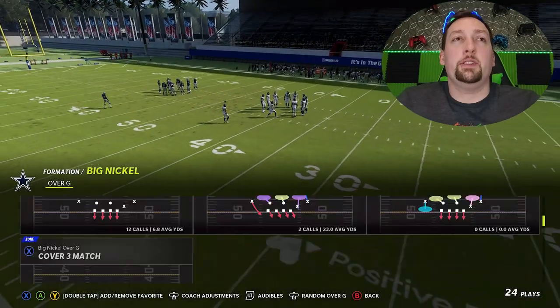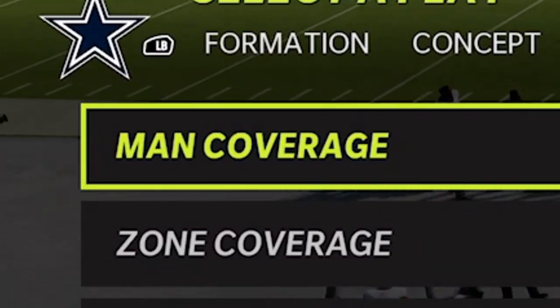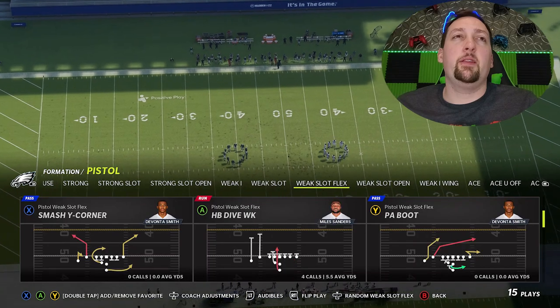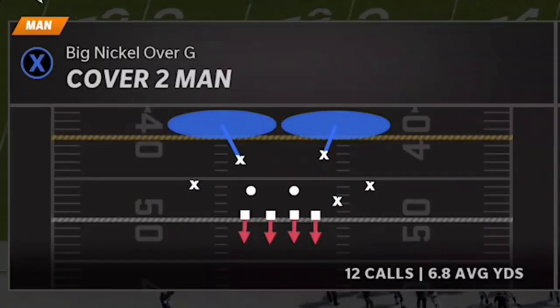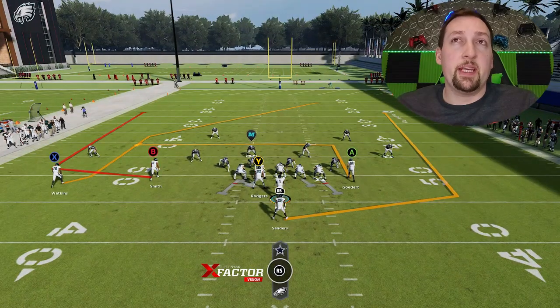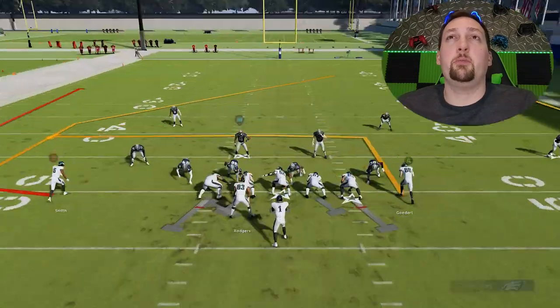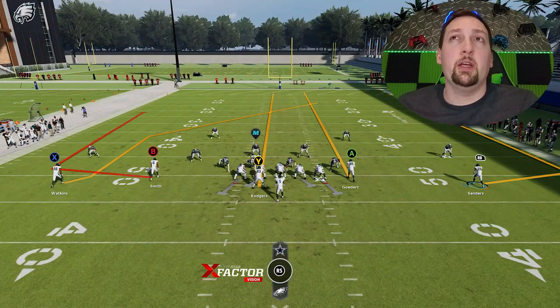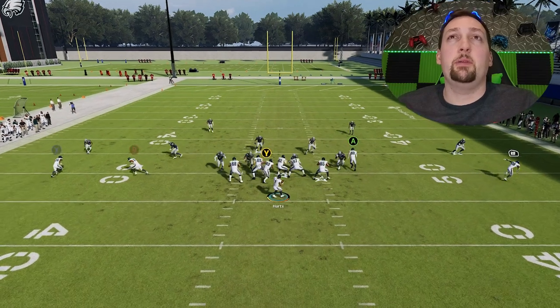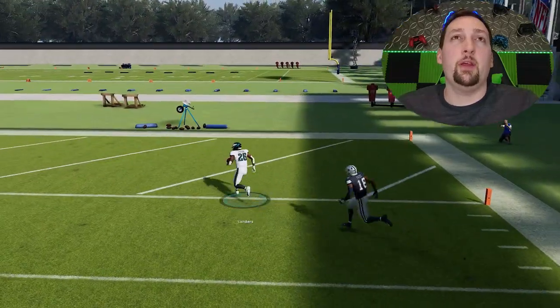Last but not least, we have man coverages. I can run against just about anything, but we'll pick random man coverage. Next up, we're going to switch over to the post wheel. On the defensive side, we're going to continue with cover two. You don't really have to make any adjustments against cover two, but you can motion this guy out and put the A route on the streak. If you put the A route and the Y route on the streak, the RB route and the B route will both have success, but you'll have limited resources when it comes to blocking. At the end of the day, this is a very quick route to get open, especially against cover two. There's really no downside to doing that.